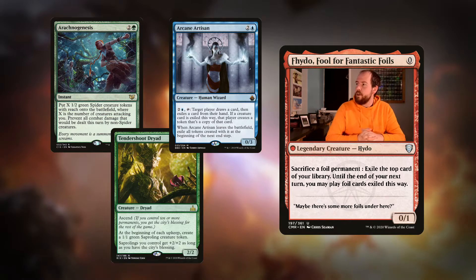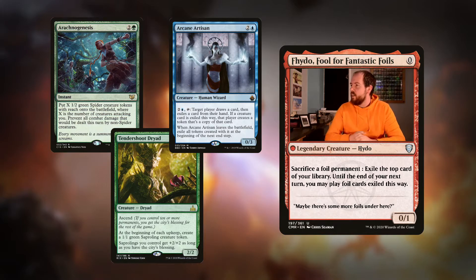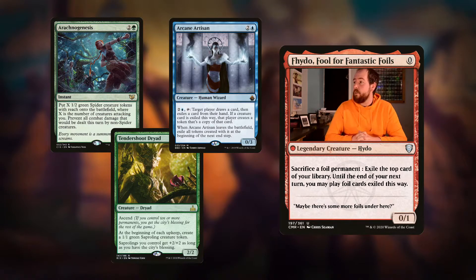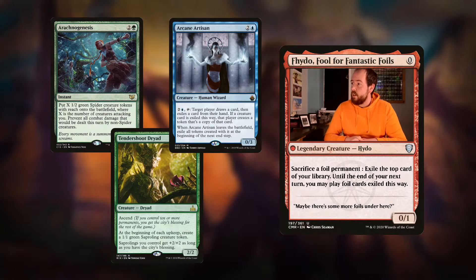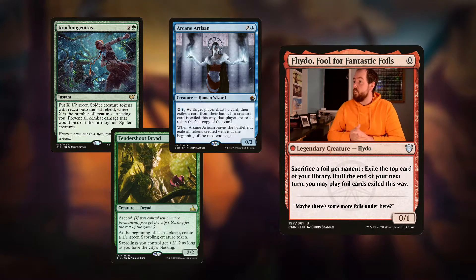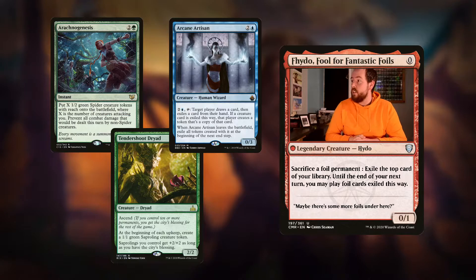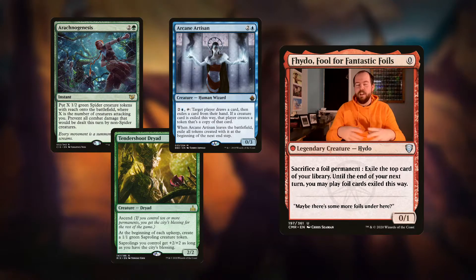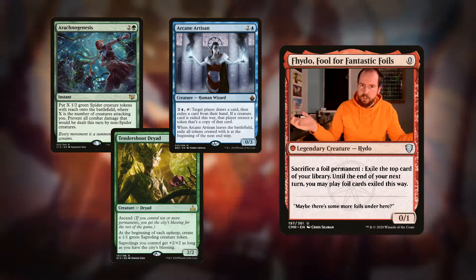Arachnogenesis is a 3 mana instant - put X 1/2 green spider creature tokens with reach onto the battlefield, where X is the number of creatures attacking you, and prevent all combat damage that would be dealt this turn by non-spider creatures. Fogs are always very underrated in Commander. This can absolutely blow your opponent out and we're going to get a metric ton of spiders. Arcane Artisan is a 3 mana 0/3 with some cool abilities - pay 3 and tap it, target player draws a card then exiles a card from their hand. If a creature card is exiled this way, that player creates a token that's a copy of that card. With our commander we obviously get two of them.